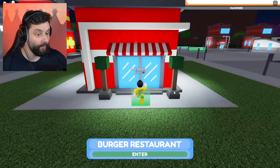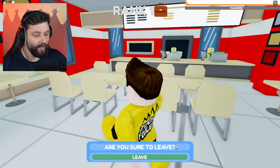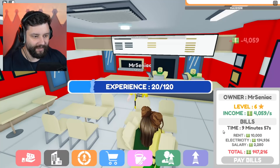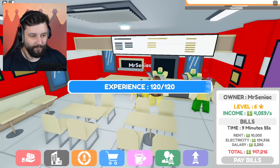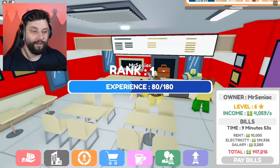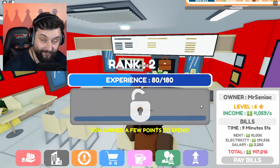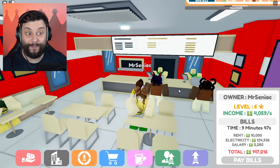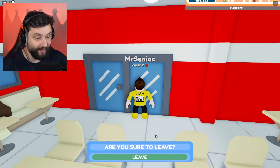I'm getting kind of close to it. So we get back into the restaurant and all I've got to do is pay the bills for this. Just going to pay it right now. Bam — just like that, I am now level 2, which means I can now have vehicles.